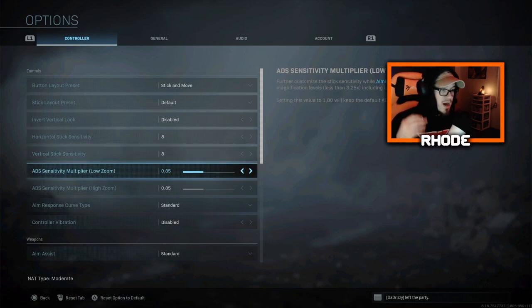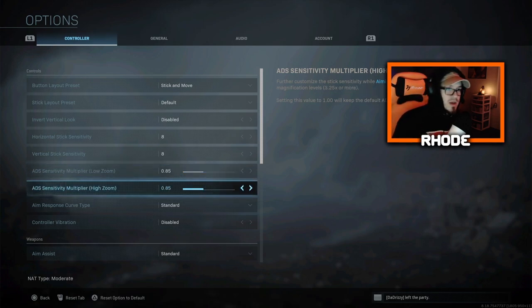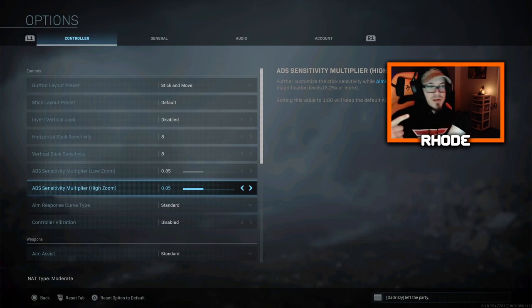ADS sensitivity — this is another thing I figured out that I liked a lot — point eight five for both. High zoom and low zoom. So basically for snipers, you could probably move it up a little bit higher. I don't snipe a lot, but I run 0.85 for both. You could probably move it up to maybe one if you're trying to snipe, just know the back and forth is going to be much quicker.